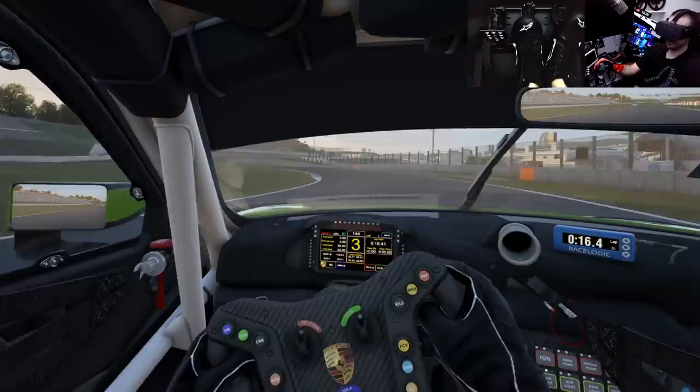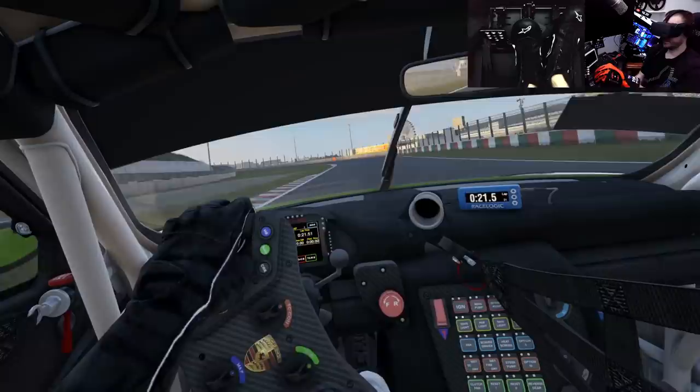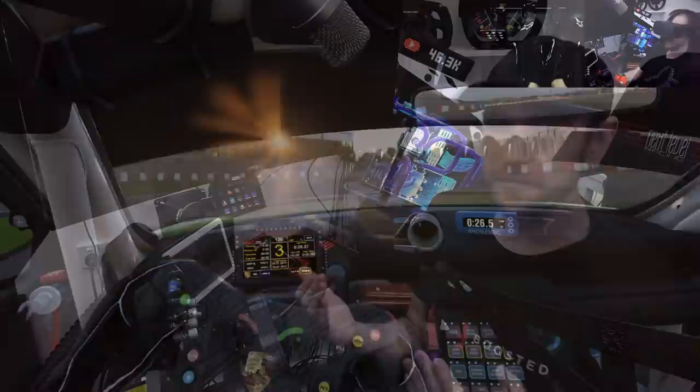If you compare Assetto Corsa or iRacing to ACC, you can see there's a lot more detail — a lot of extra polygons being drawn, detail in off-track stuff, fencing, walls, trees — all that takes up system resources. It's only natural that you're going to need a more high-end machine to run ACC. A lot of this is going to boil down to managing expectation. If you've got a lower-end system, you're not going to be able to run higher-end games.